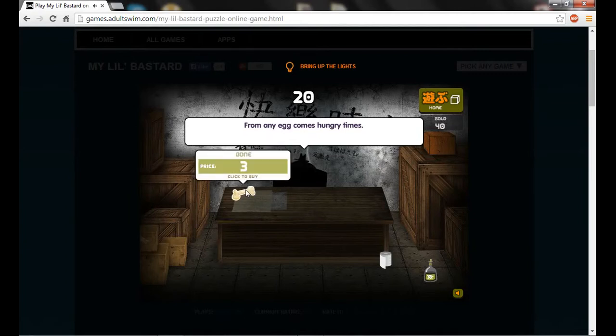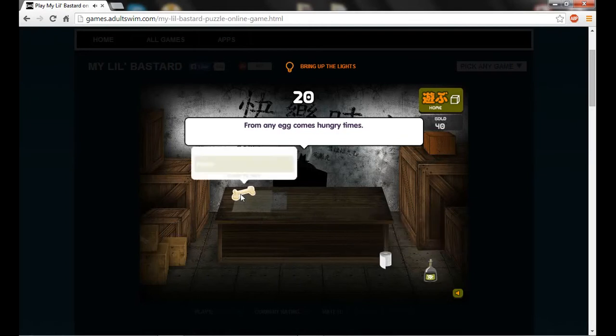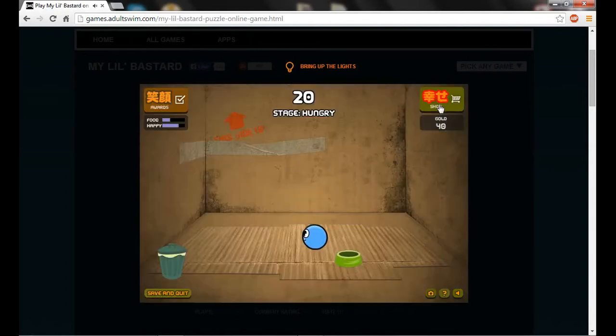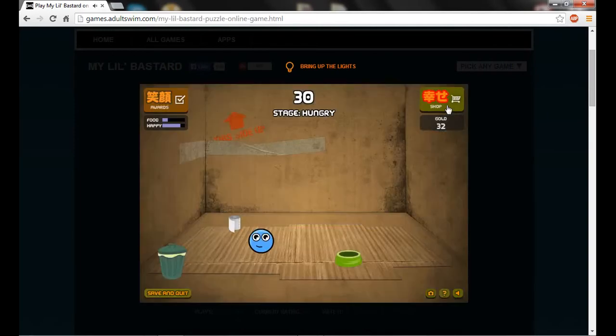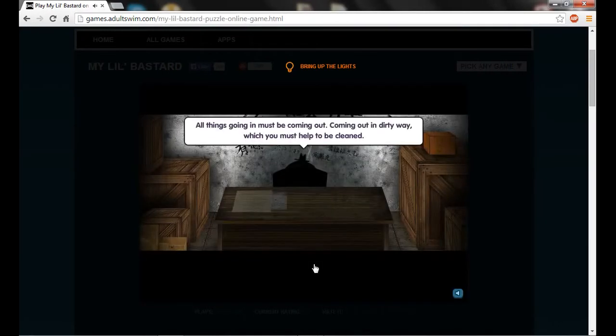When the egg comes, hunger times. There's tissue and poison - oh man. Let's get some tissues; I'm going to leave the poison alone. Let's go home. He's still really hungry. Making him eat helps him grow. Let me get some more food here. Eat! Oh man, cool - cured his hunger! You have to learn how to clean your pet.